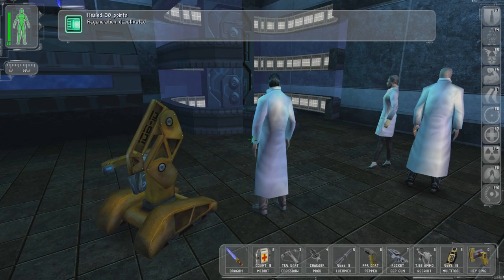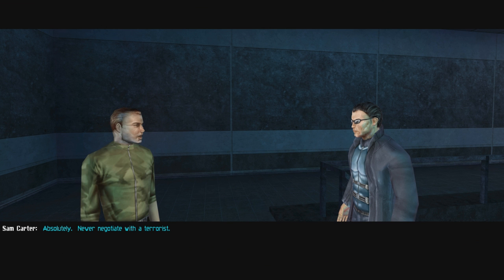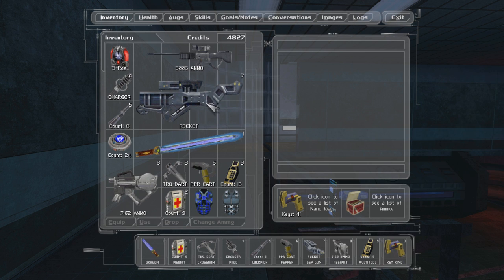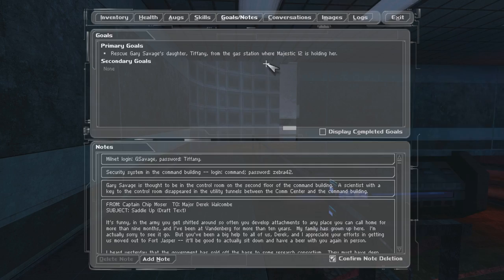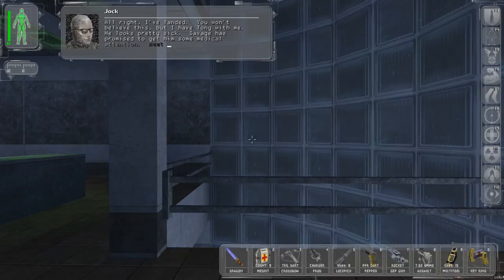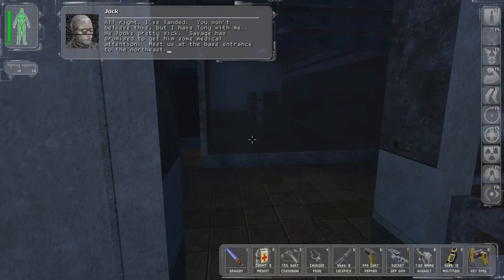Do I need to heal up? Yes, a little bit. Alright, recharge please. Thank you. Rescue Gary Savage's daughter Tiffany from the gas station where Majestic 12 is holding her. So we have to go back to the helicopter. Holy crap, this game is huge. I've landed. You won't believe this, but I have Tong with me — he looks pretty sick. Savage has promised to get him some medical attention. Meet us at the base entrance to the northeast.